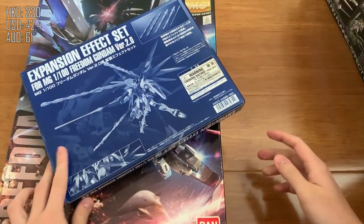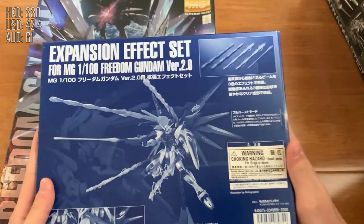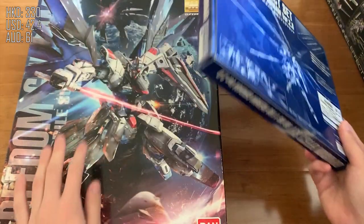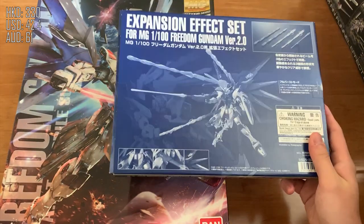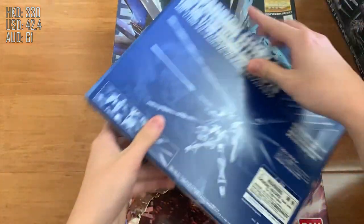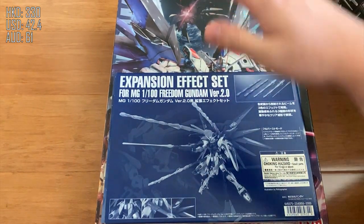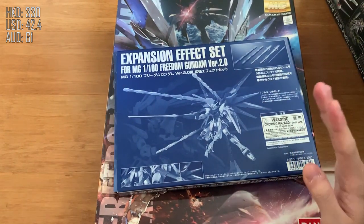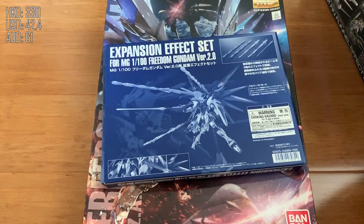RG Freedom 2.0 plus the expansion set. I got both for 330 HKD, which is very cheap. The expansion set alone — just four beam parts and a water slide decal — costs about 150 to 200 HKD, which is insane. Freedom itself costs around 280 HKD. If you want to display this thing, you're going to need a big shelf because the effect parts, wings, and action base make it very tall. I'll probably buy a separate shelf just to display it.